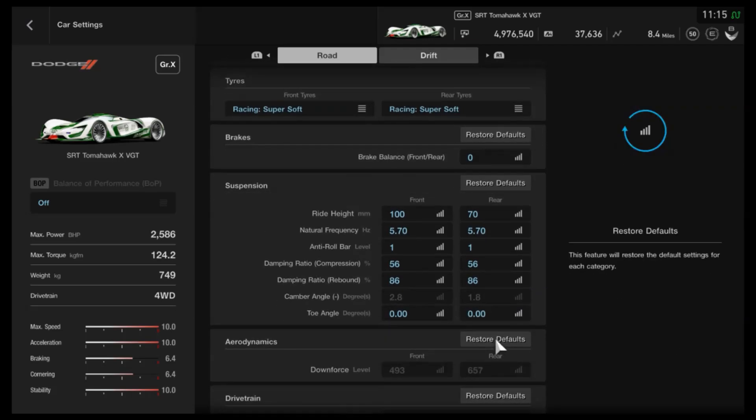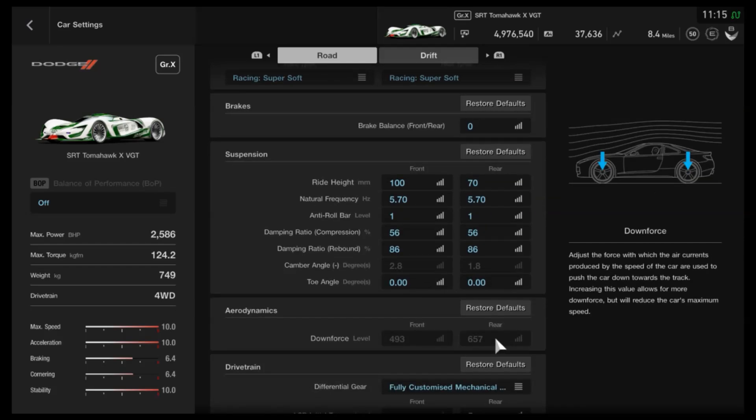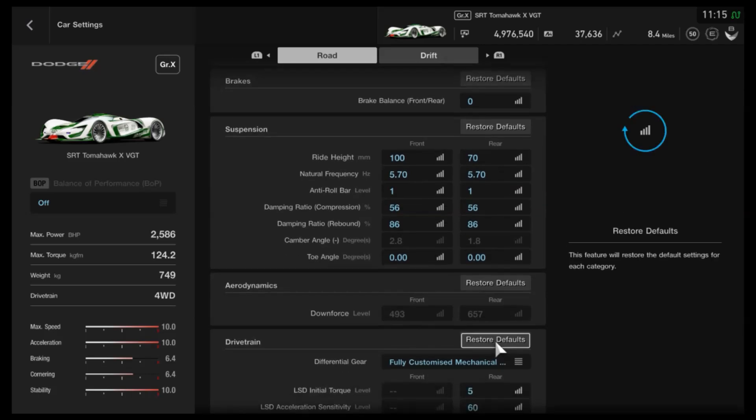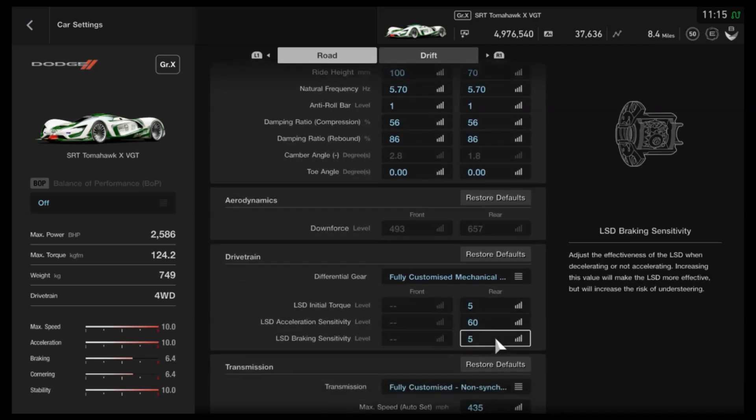You want neutral toe. Unfortunately you cannot adjust the camber, which would make it a little more efficient, but you can't do anything about that. The aero you also can't adjust unfortunately. As far as the diff, I'd recommend the lowest initial torque and the lowest braking, with the highest acceleration sensitivity.